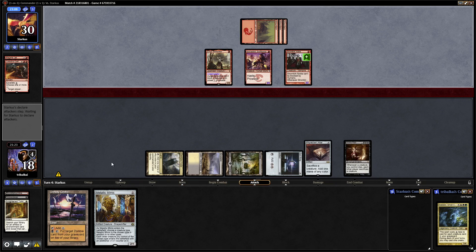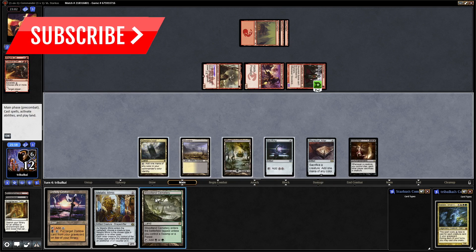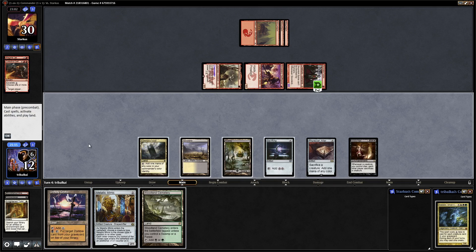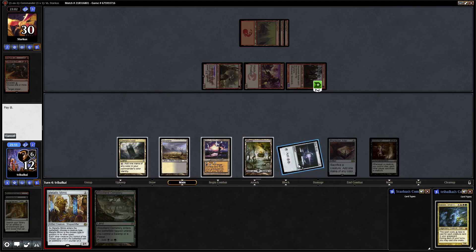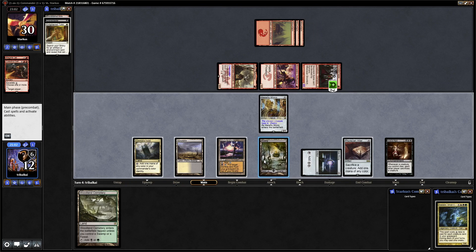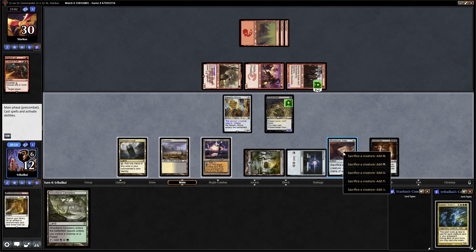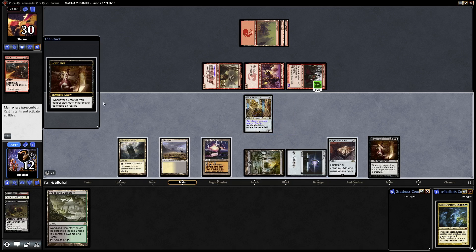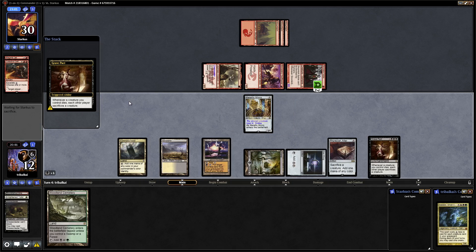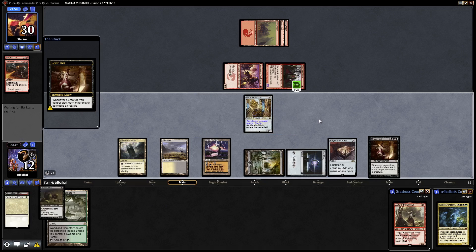Our opponent is tapping out — they dealt three damage to us. We'll go in for the Unholy Grotto just in case our opponent exiles graveyards; we can put the Gravecrawler back on top. We name Zombie with the Metallic Mimic, and that allows us to cast the Gravecrawler out of our graveyard because the Metallic Mimic is now a zombie. It enters with a plus counter on it thanks to the Metallic Mimic. We sac Gravecrawler for a black mana, forcing our opponent to get rid of a creature, then use the floating black mana to recast the Gravecrawler. We can do this forever.